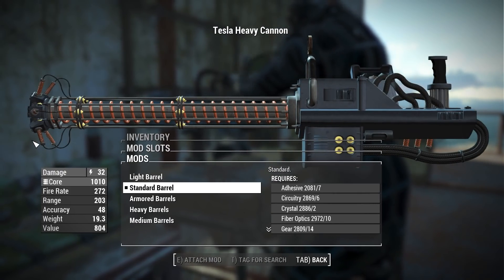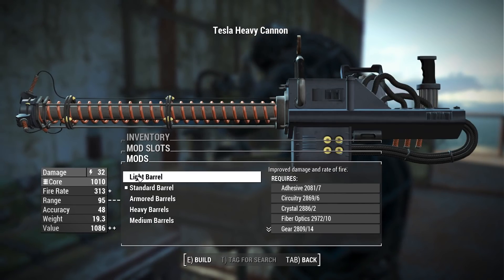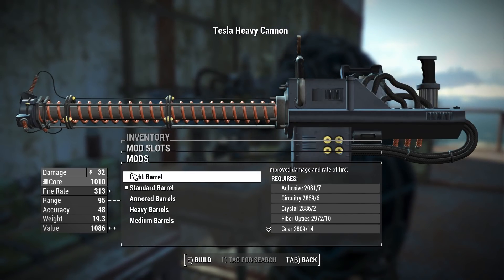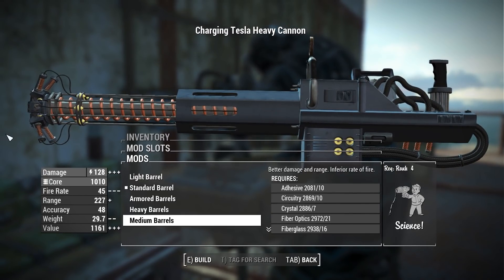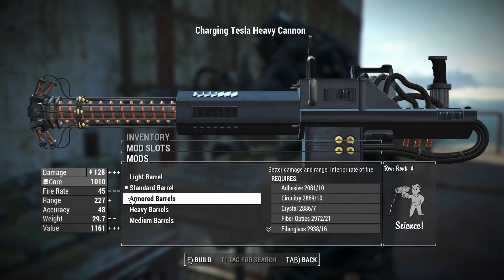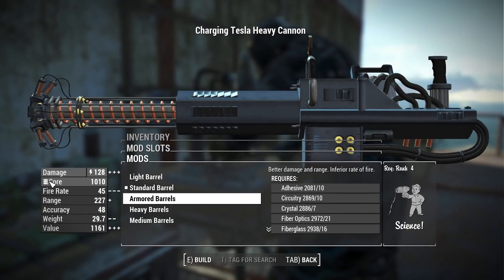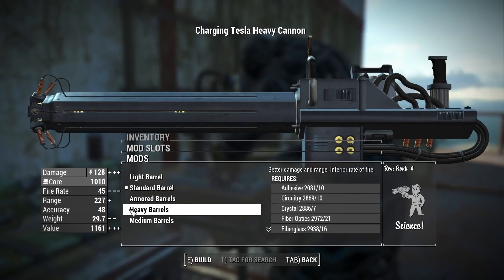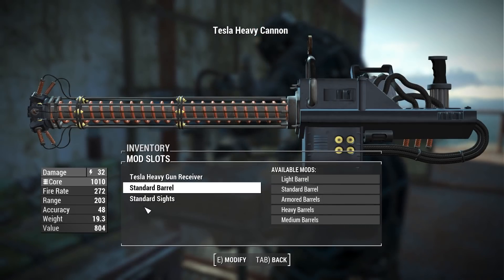The real way to get damage is with barrel types. The standard barrel gives base stats; the light barrel gives improved fire rate with the same damage; the medium barrel gives better damage and range but inferior fire rate — that's where the slower fire rates start. The armored barrel gives even better damage with inferior fire rate, and finally the heavy barrel gives the best damage and slowest fire rate.